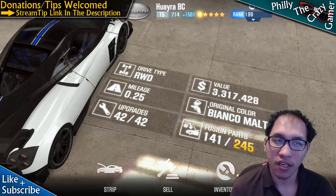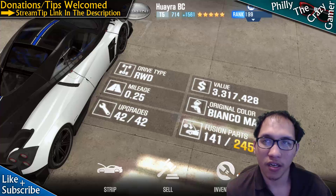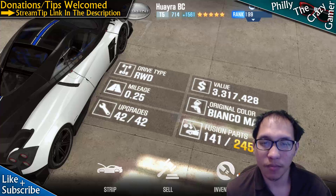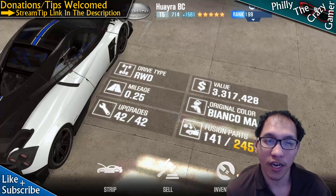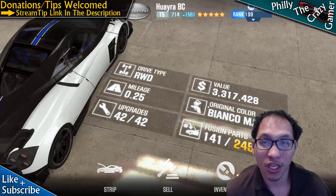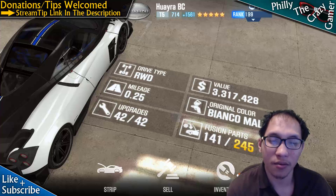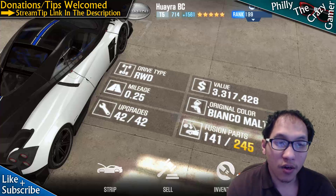There are certain cars you don't want to push beyond a certain fusion count — mainly the Veyron, Porsche 918, LaFerrari, and 720S. Don't go over 185 to 186 fusions on those. If you do, the game will crash. You won't lose your file, but you'll have to restart. Any high-powered tier five car risks crashing above 185 to 190 fusions.